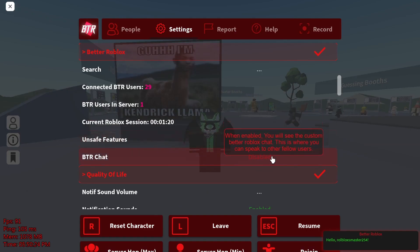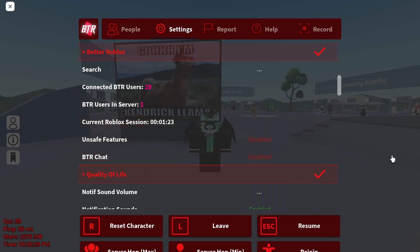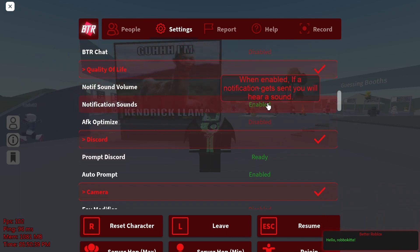There's also unsafe features in BTR chat. I'm going to turn on BTR chat — nevermind, it looks like that, ew. But you could use that to chat to other Better Roblox members. Notice sound volume — you could change this to your liking, and notification sounds are also here.